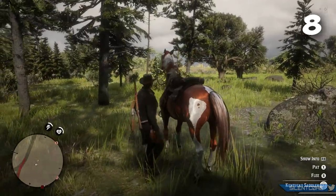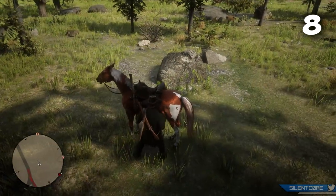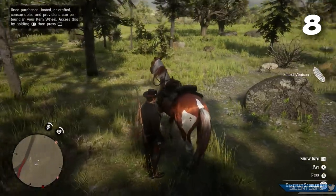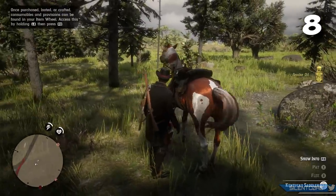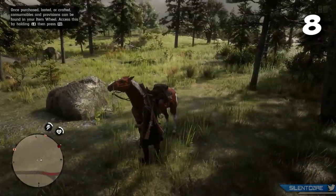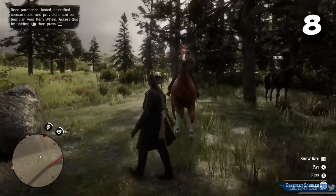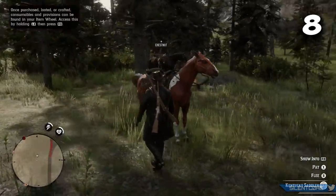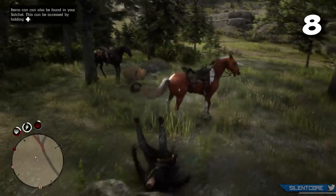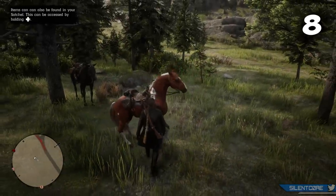Just like in single player you can loot saddle bags on horses. There's a saddle bag on each side of the horse — just be careful to calm the horse down so it doesn't boot you in the face. The best thing about saddle bags in Red Dead Online is they're a huge resource of provisions that are very hard to loot from enemies. You'll get a lot of tonics, bitters, and snake oil — all very expensive when bought from a store, and saddle bags on horses seem to give a whole load of these resources.